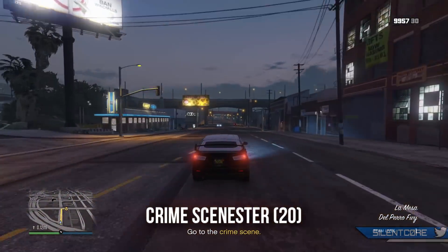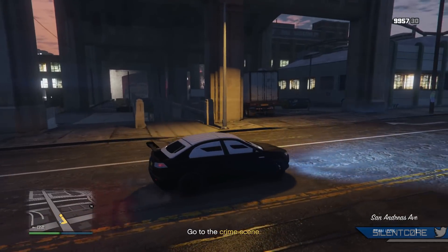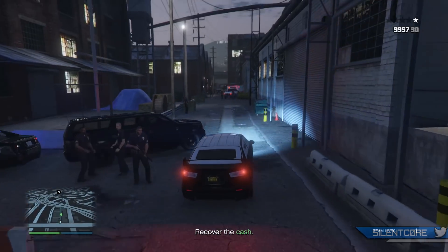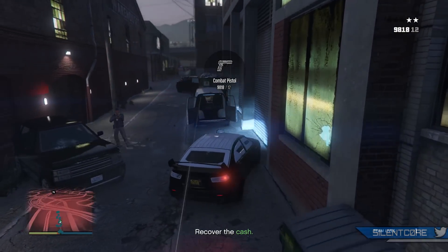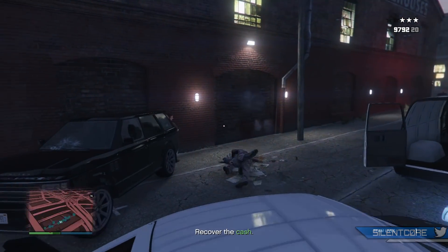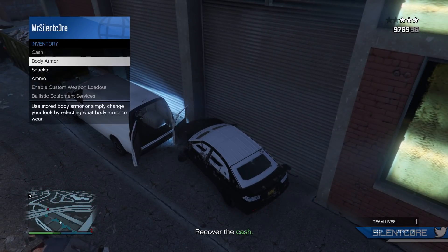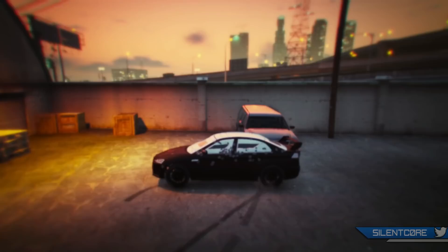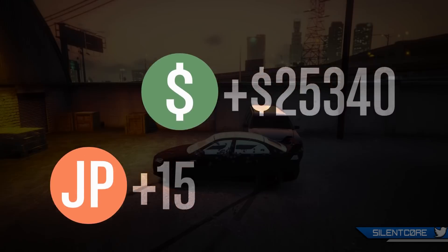First up is Crime Scene Star — you need level 20 to host it. If you have an armored Kuruma it makes this one very quick and easy. Just hop in your armored Kuruma, head over to the crime scene, smash through the police barricades, and drive to where the briefcase is on the ground. Shoot the people around the briefcase, quickly hop out, pick it up, and hop straight back in. Open your interaction menu and have snacks ready if you're low on health. Once you've got the briefcase, lose the police and head back to Lester's warehouse — use the tunnel or your mini map to avoid police cars. A very quick and easy mission.